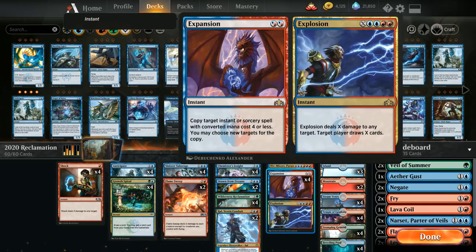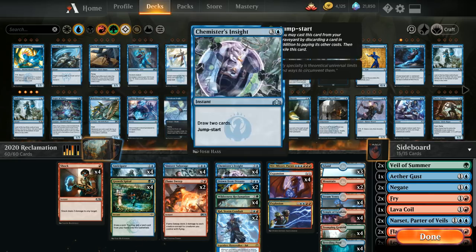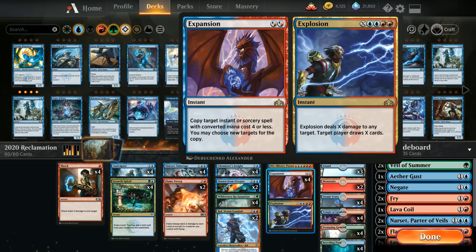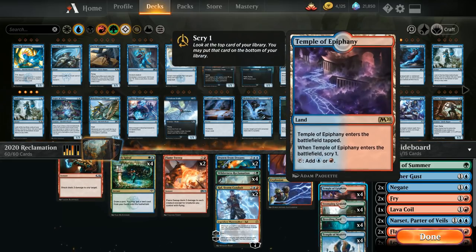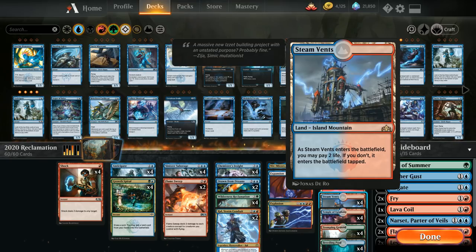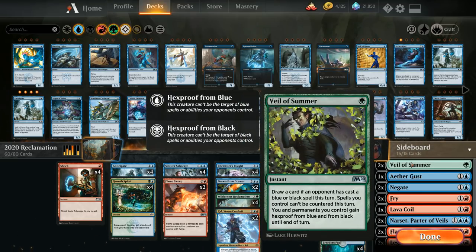We run the full four copies of Expansion // Explosion. Expansion is useful for copying something like Flame Sweep to deal with larger creatures, copying Chemister's Insight or Drawn from Dreams, or countering opposing counterspells. Explosion is a great combo with Reclamation. Our mana base features eight Temples — four Temple of Mystery and four Temple of Epiphany — to set up future draws, plus four Breeding Pool, four Stomping Ground, and four Steam Vents. The mana base is quite painful, and we round it out with three Islands and two Mountains.